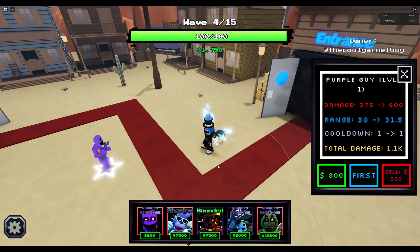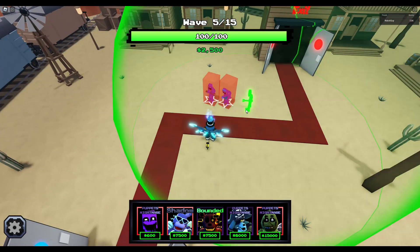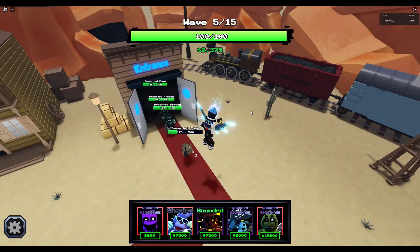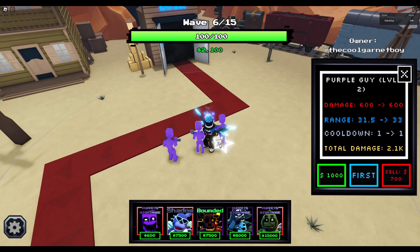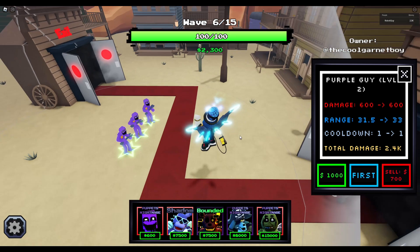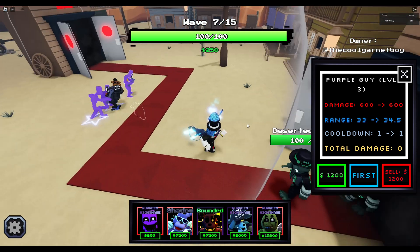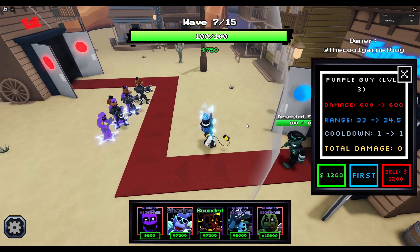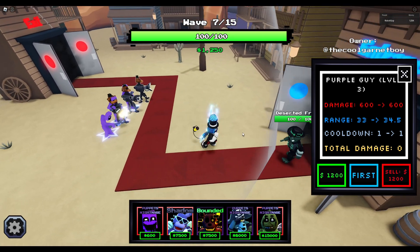There's going to be a harder enemy - we have Deserted Foxes with 500 health, which is quite a step up and would be difficult for a brand new player. Now we're going to one-shot them since we got the damage upgrade for the Purple Guys. Purple Guy's range is just larger than the charge range - it's like he's throwing wrenches.